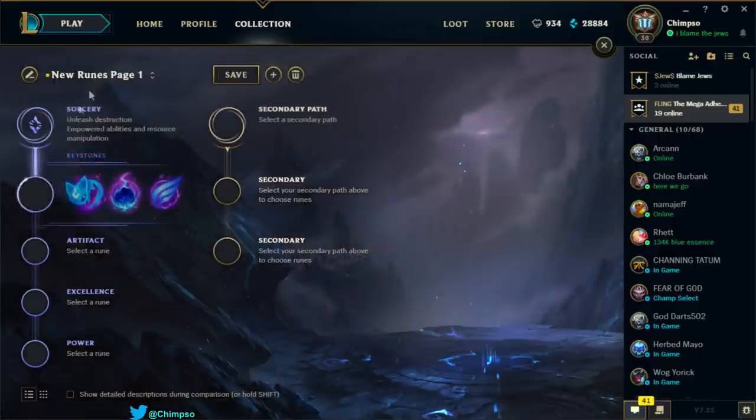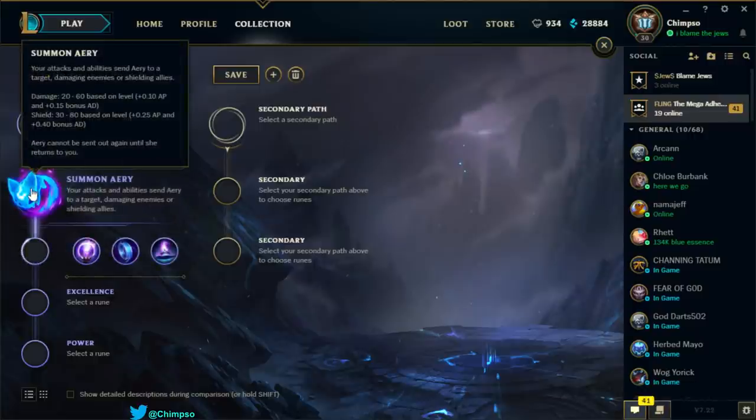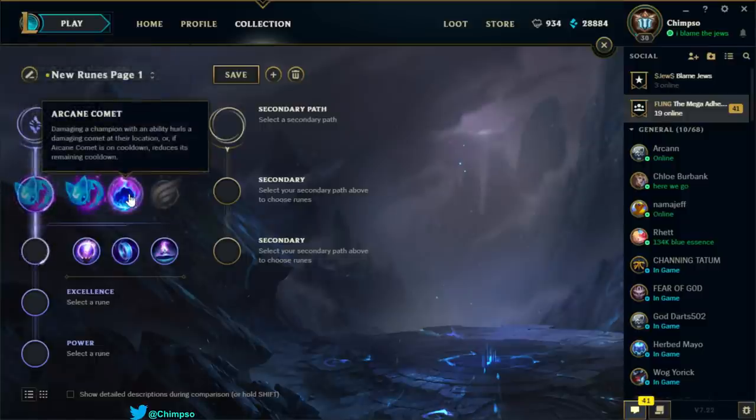Sorcery — here's the fun tree for Singed. I think this will probably be the primary tree. Keystones: Summon Aerie — your attacks and abilities send Aerie to a target, damaging enemies or shielding allies. Damage is 20 to 60 based on level with AP and AD scaling, and it can shield allies as well. That's not the one we want here.